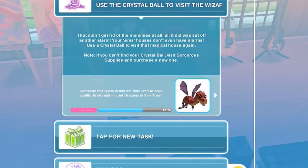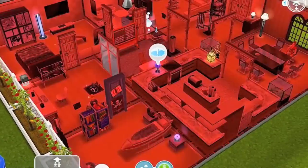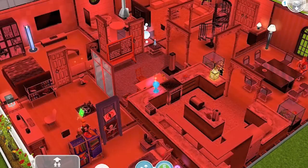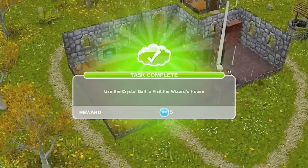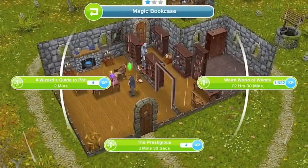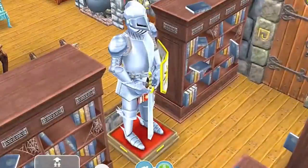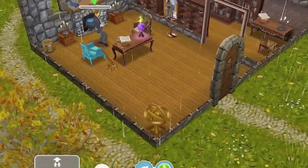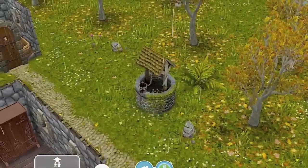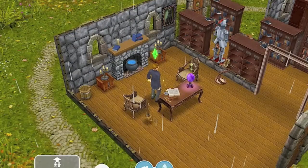So it looks like another alarm went off. We're going to use our crystal ball, which we placed down here, to visit the wizard's house. Just remember where you placed the crystal ball because you'll have to go back to it. So we were at this wizard's house — we're going to read a book. This is a really cool bookcase area because you can see the books sorting around. There's a little magic broomstick here, a cauldron, a well in the back, and even a little bathroom. Pretty much very cool.